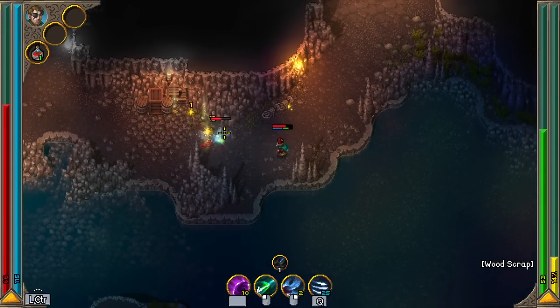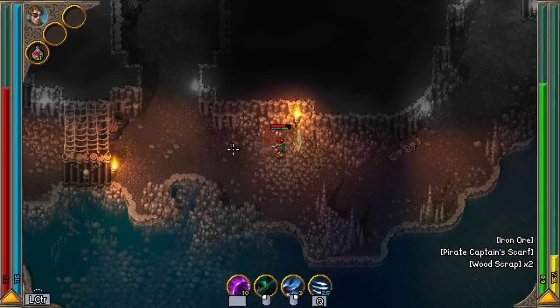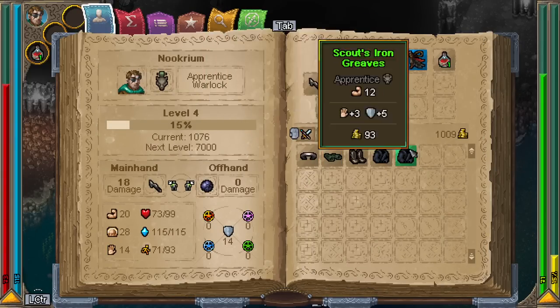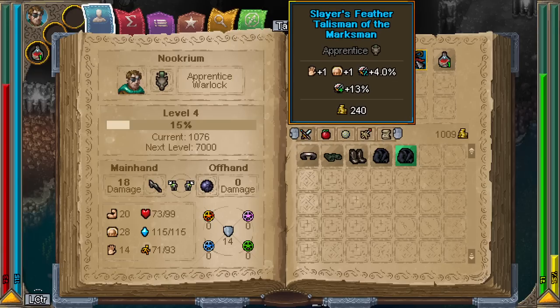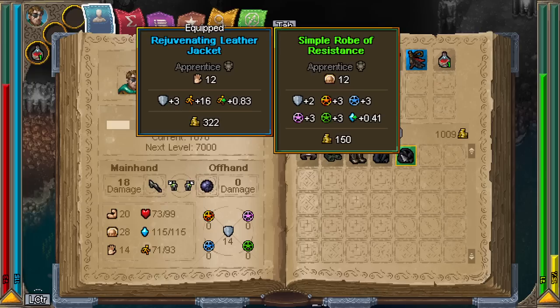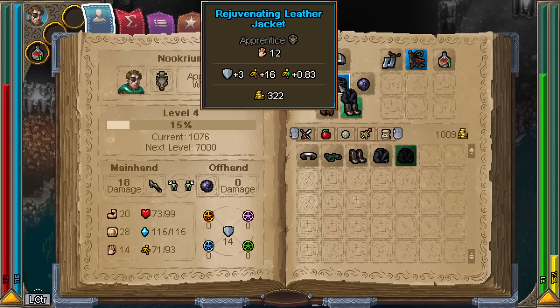Ouch, he just hit me with his chain. I'll take his scarf as a reward. In my character screen, I'm wearing a rejuvenating leather jacket, but these robes of resistance are probably better for me. I was dying a lot so I took some healing. I have a Slayer's Feather Talisman of the Marksman and some muddy sandals — that's junk I started with. The health regen is better on the blue one, but the armor stats differ. I'm also eating carrots and things to keep my health up, and I have healing potions.